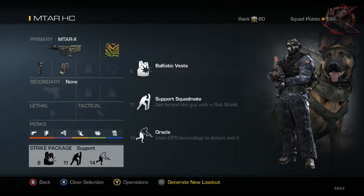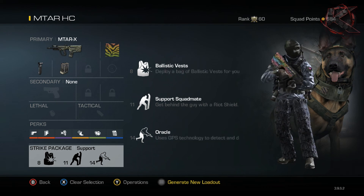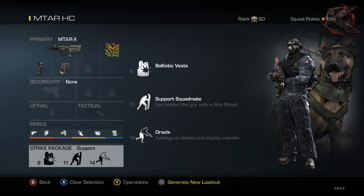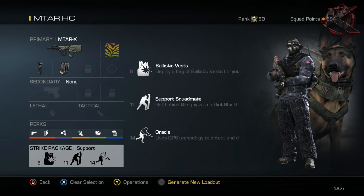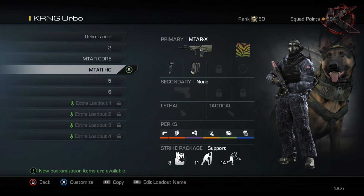For the strike package in hardcore, I like to run Support - specifically B Vest, Support Squad Mate, and Oracle. The B Vest gives you a little extra health and helps your teammates, making going for chem strikes easier. The Squad Mate watches your back and is pretty much guaranteed three kills - he's really hard to kill. Oracle lets you see enemies through walls, which gives you the upper hand because timing is everything in hardcore. You have to have that first shot to win a gunfight.